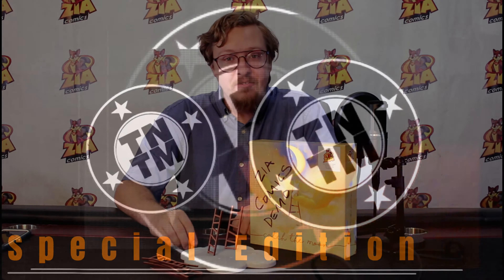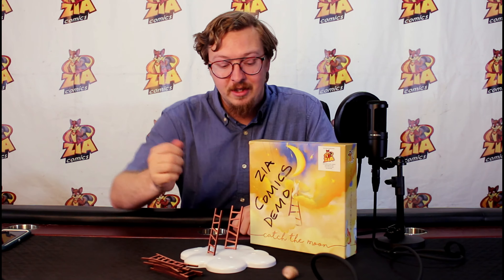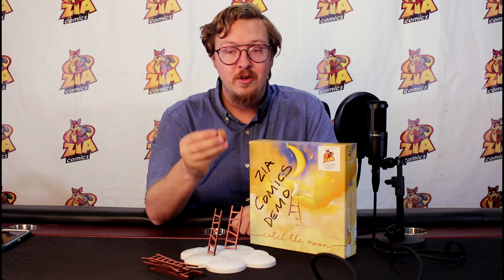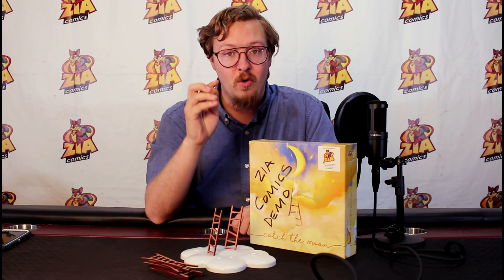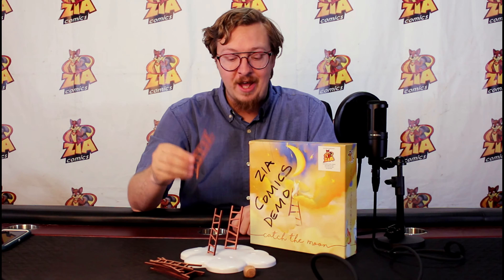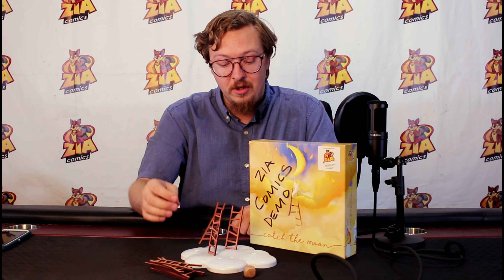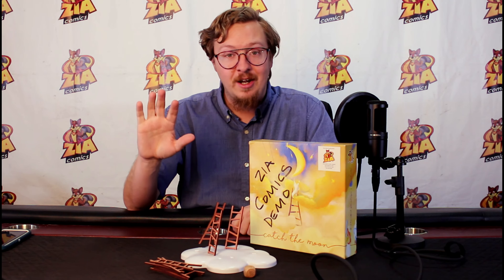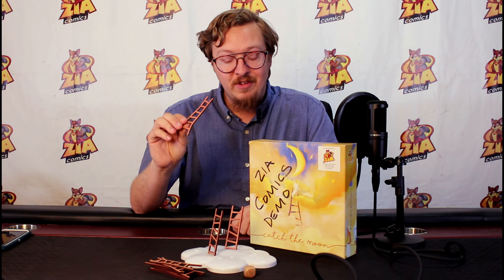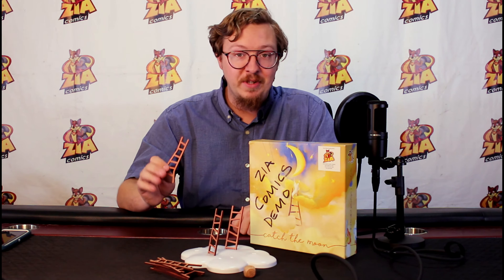On the player's turn, you're going to follow the same few steps. First, you're going to roll this wooden die. Depending on the result that you get, you'll get either one or two ladders, or a moon. If you get one ladder, you take a random ladder and it may only touch one other ladder, like so. When you're placing it, you can only use one hand. You don't want any of the ladders to touch either the cloud or the table surface, as that would be considered a fall.